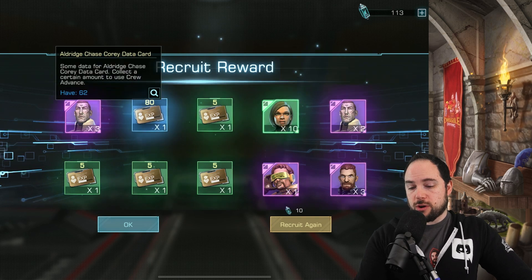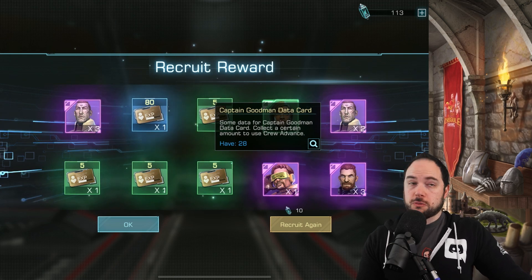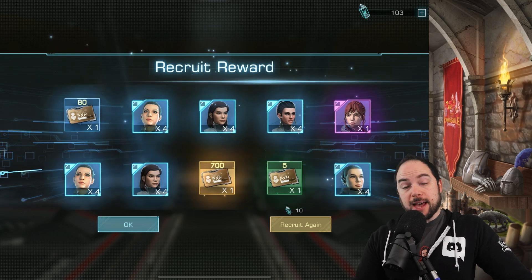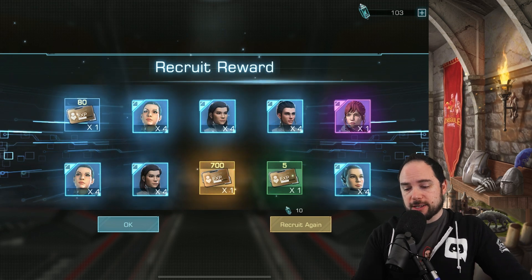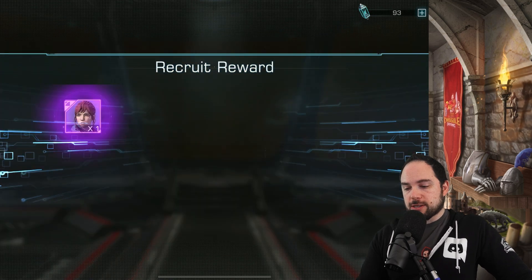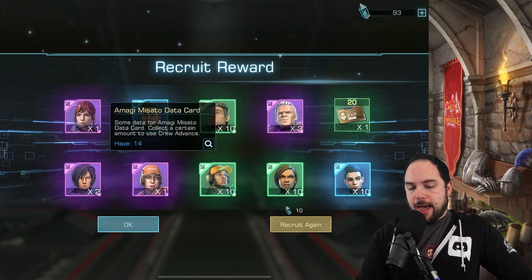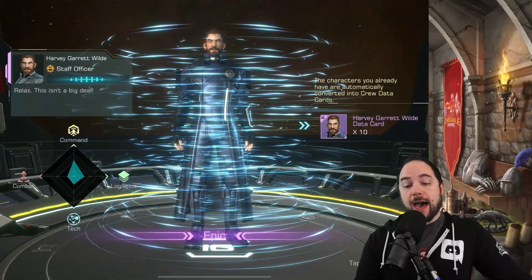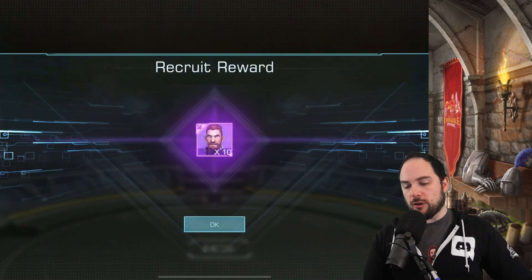Two Aldridge Chase Corey, three Aldridge Chase Corey, three Harvey Gary Wilde, and Captain Goodman. This is fine — I'll smash it again. 700 experience — I'll take it baby. I need that experience so badly to power up my crew. There's one Rebecca and also 80 crew experience. Smash it again — three Flamingo, two Who, one Amagi and one Rebecca. Let's take our guaranteed pull at Harvey Gary Wilde — not a crew member I'm really using all that much.